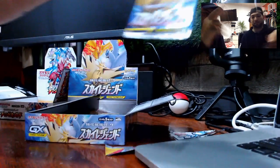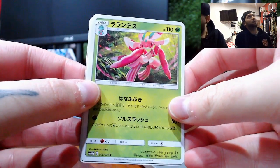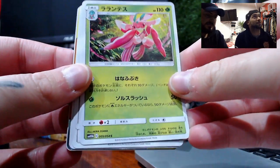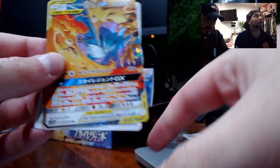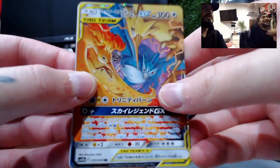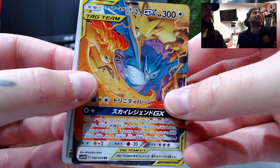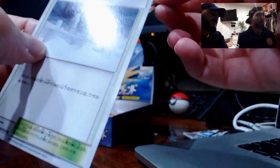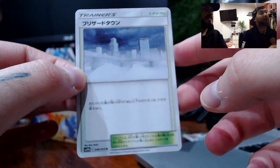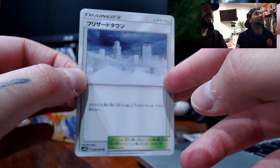Alright guys, fingers crossed, we are starting the Sky Legends. Oh look at that — that is a full art of the three Sky Legends! That is Articuno, Moltres and Zapdos! That is an insane card — look at that pull! That is full art, full hollow! It's godly, literally. That is the three legendaries of Sky Legends! We pulled the best card — we pulled the best card in that one!